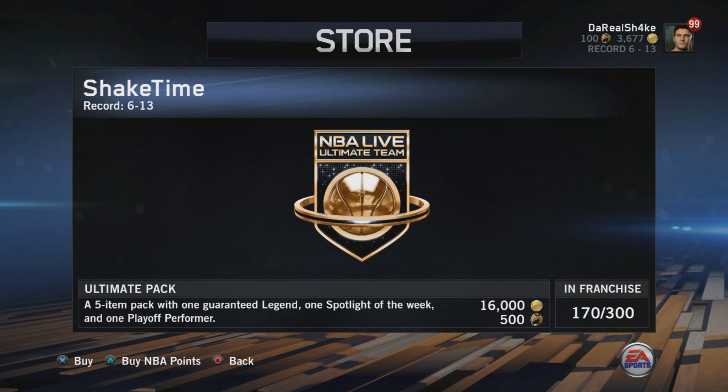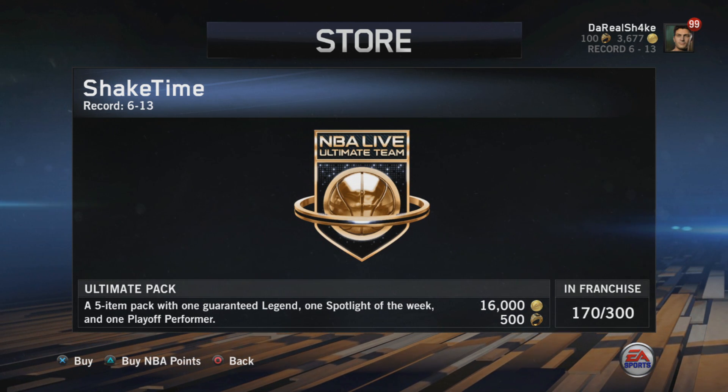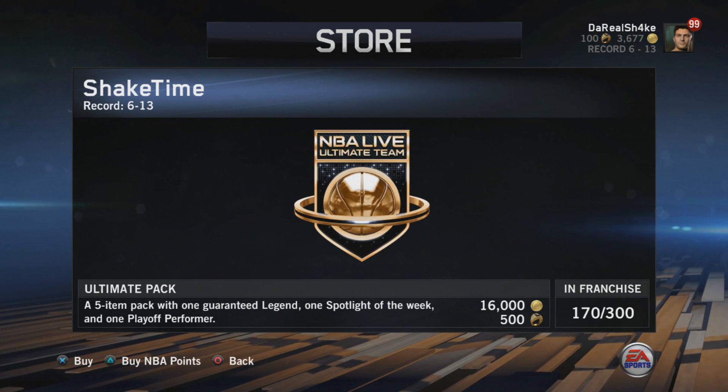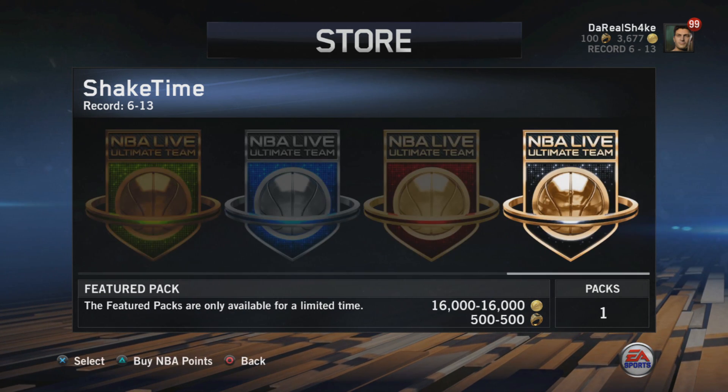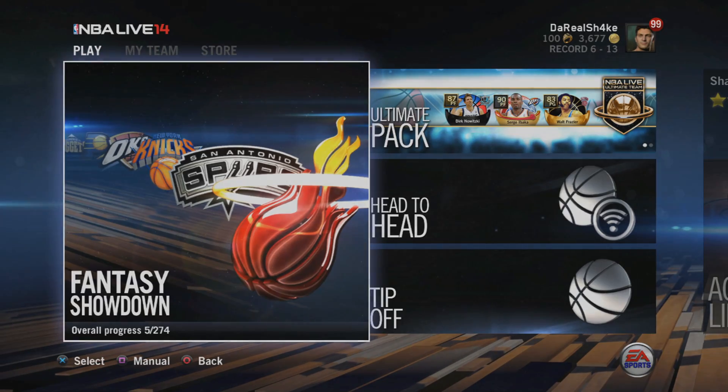Anyway, a pretty solid pack opening overall. We added a couple new legends, one being Wilt Chamberlain. We're gonna have to keep opening these packs and go for Allen Iverson, Shaq, some of the big players. I'm gonna do some gameplay with Abaka, Parker, and all these new guys I just got. Be sure to like for more gameplay and hopefully I'll do some more pack openings this weekend if these packs are still available. Thanks for watching — peace!